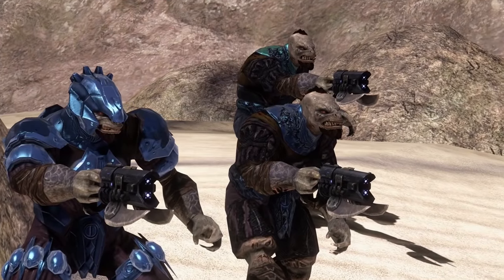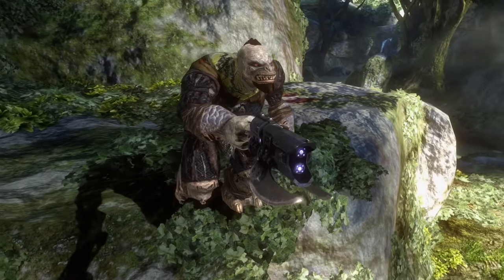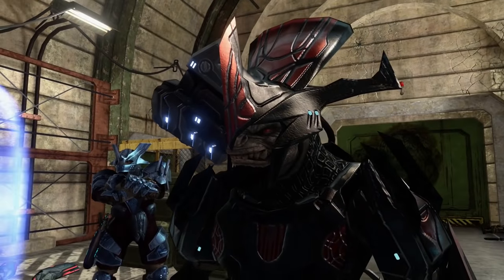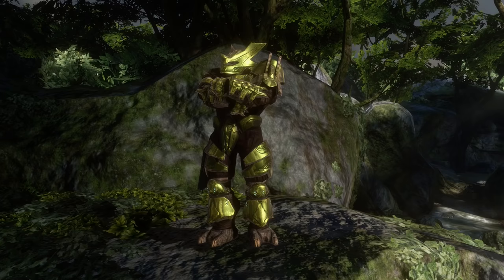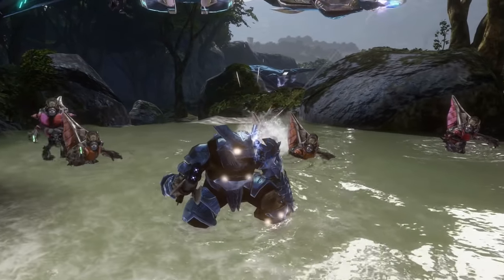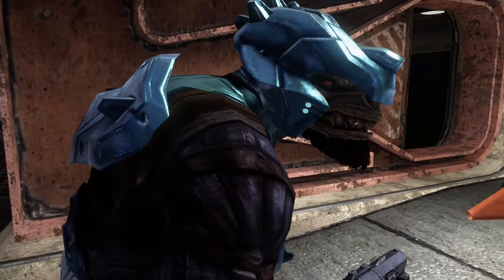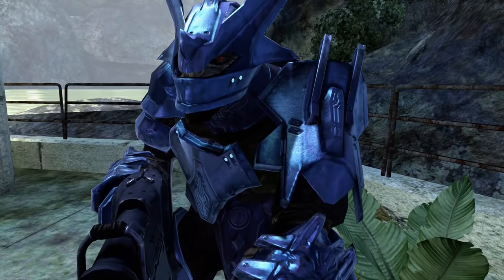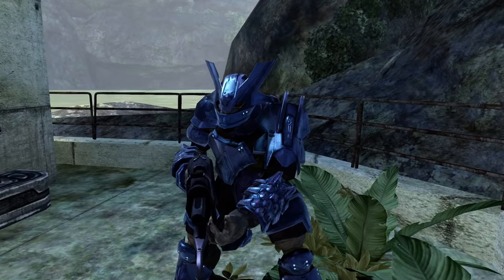Halo 3 is where the Brutes received the biggest upgrade in the series in terms of armor, facial, and body design. With the elites leaving the Covenant and the Brutes' new role as Covenant leadership, the Brutes in Halo 3 received an updated, more organized appearance. Now equipped with advanced power armor, these Brutes feel like actual members of the Covenant Empire. Minor Brutes are equipped with a standard helmet that covers the sides of the face with several nodes on top of the head. The leader power armor that Brute Captains use features an enclosed helmet with a single slit for vision, and heavy armor plating covering the body and extremities.